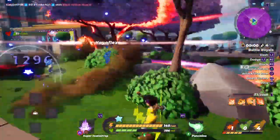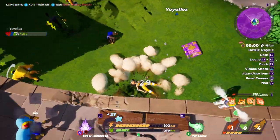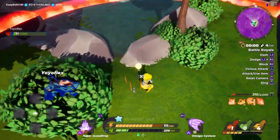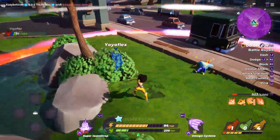Superstar mode also heals you while it's active, so it's quite good when you're in a fight and low on health. A Mega Cyclone is a good power-up — this is what it does: it spins opponents around.